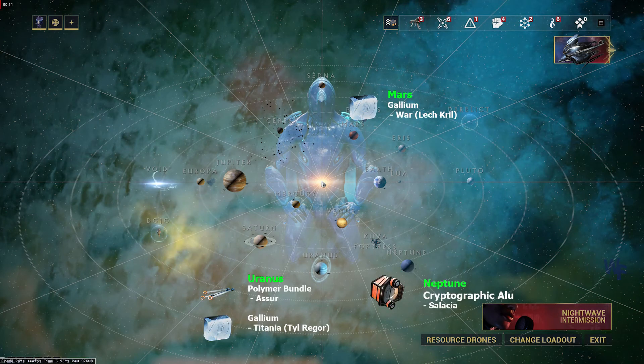Polymer Bundles are recommended to be farmed on Uranus in the Aucer Star Node, a Dark Sector survival mission. Gallium is a rare component most often found defeating Lechkral on the War Star Node on Mars, or Tal Rigor on the Titania Star Node on Uranus. Cryptographic Glue is a special resource available only during the Razorback Armada invasion event and can only be dropped by Corpus Archwing enemies on Jupiter and Neptune. Salacia on Neptune is the recommended farming location.